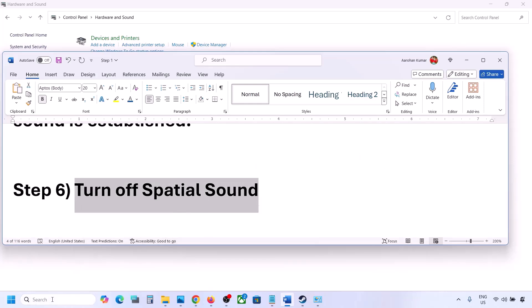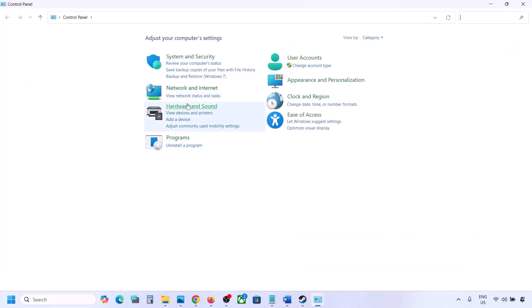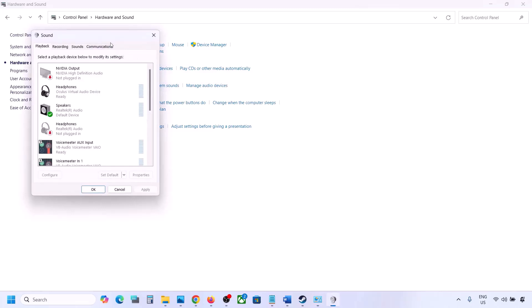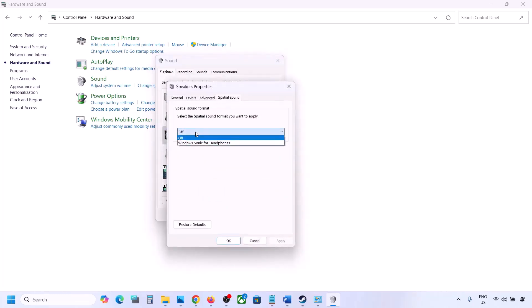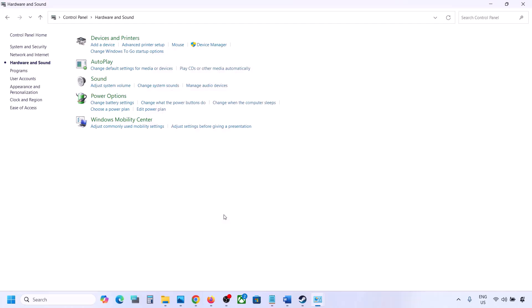The next step is to turn off Spatial Sound. Again, type 'Control Panel' in the Windows search box, go to Control Panel, then Hardware and Sound, click on Sound, and select your speaker. Go to Properties, then the Spatial Sound tab. If it is set to Windows Sonic, turn it off and click OK. Alternatively, if it is already off, you can try enabling Windows Sonic and check.